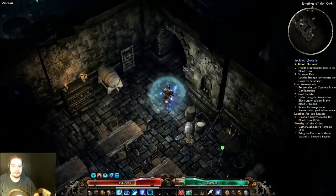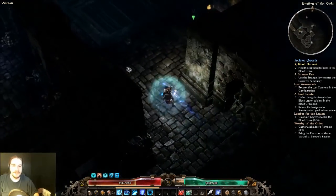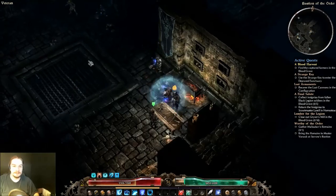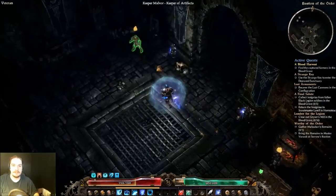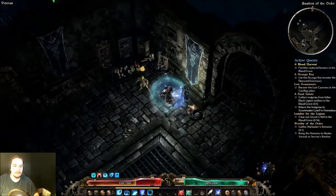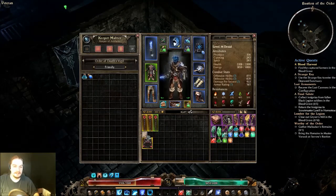You can explore around - it's not like there's anything crazy down here. But we've got a standard supplier slash salvage dealer. This door back here is used for a quest - it's like the last or second to last quest you need to do.